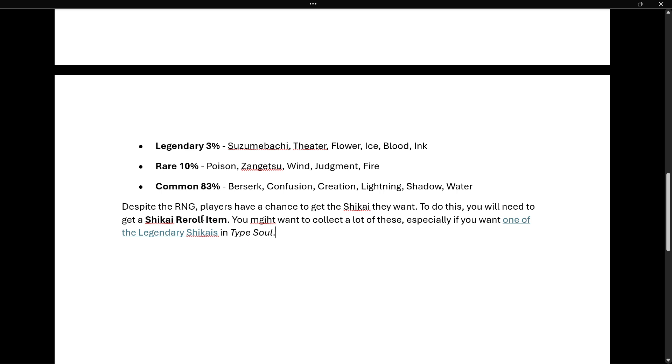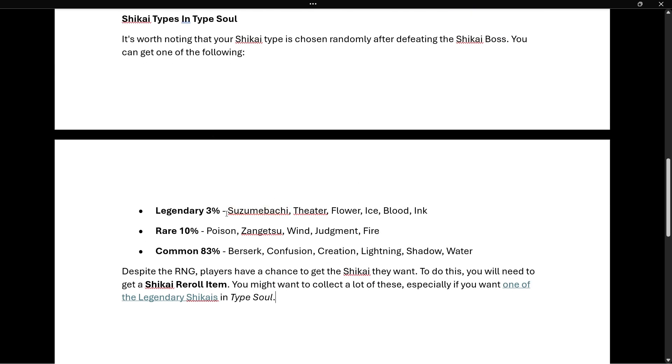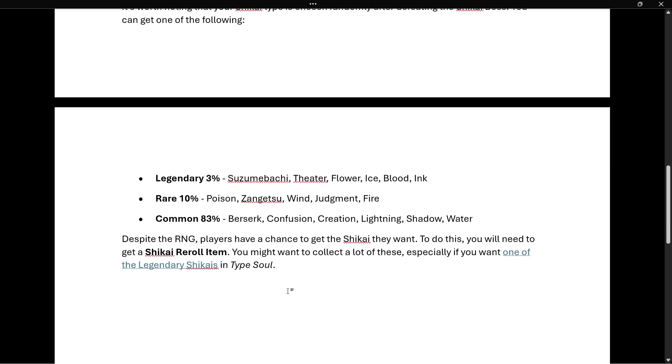Despite the RNG, players have a chance to get the Shikai they want. To do this, you will need to get the Shikai reroll item. You might want to collect a lot of these, especially if you want one of the Legendary Shikais in Type Soul, which have only a 3% chance. Once you've completed all the steps and are not happy with your Shikai, use as many reroll items as possible and hopefully you will get the Legendary Shikai you're looking for.